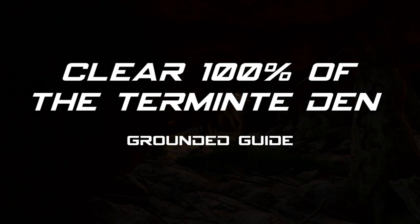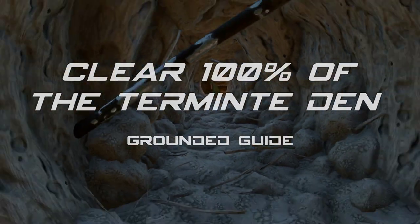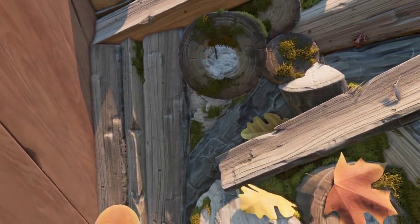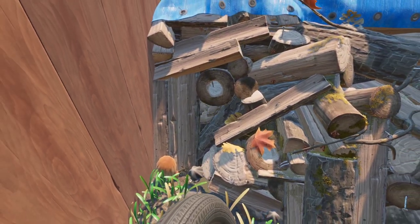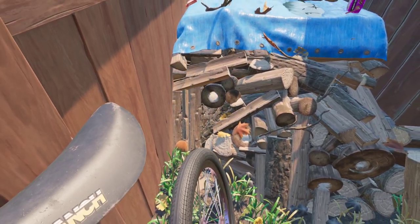Clear the termite den. Grounded's 0.12 update adds to the backyard the termite den — a wood pile full of termites, mosquitoes, spiders, milk molars, and other goodies.